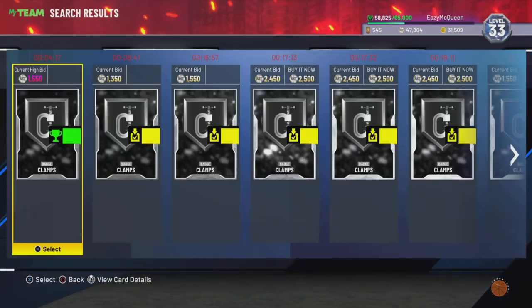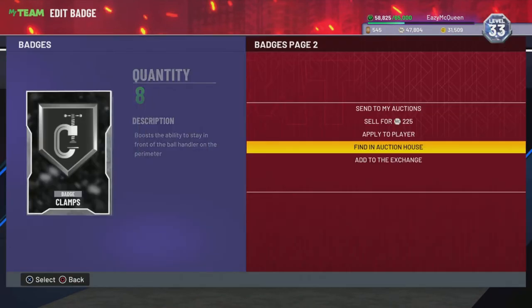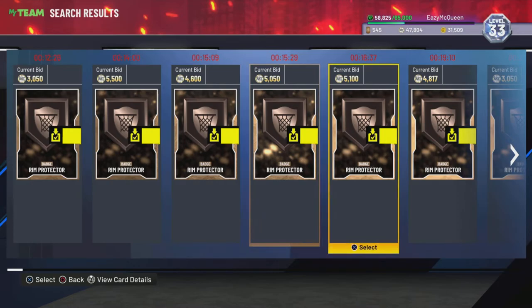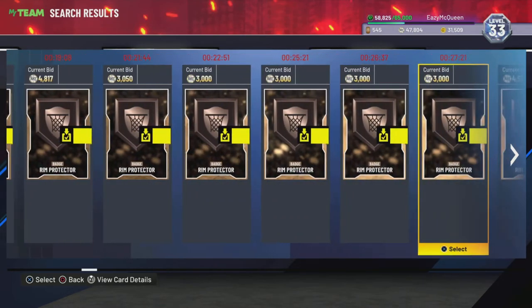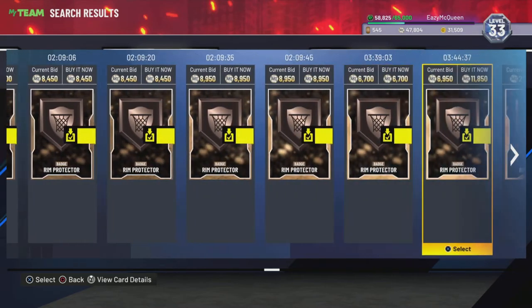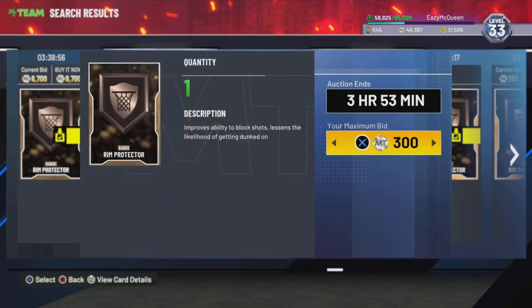I'm not even joking - I saw clamps going for like 12,000 MT. It was insane, it was crazy. Rim protector - this is a 5,000 MT badge. If you can get it for like 2k, flip it for 7,000, or hold it till the new content drops. I'm gonna make some bids. I don't care if this method gets ruined.